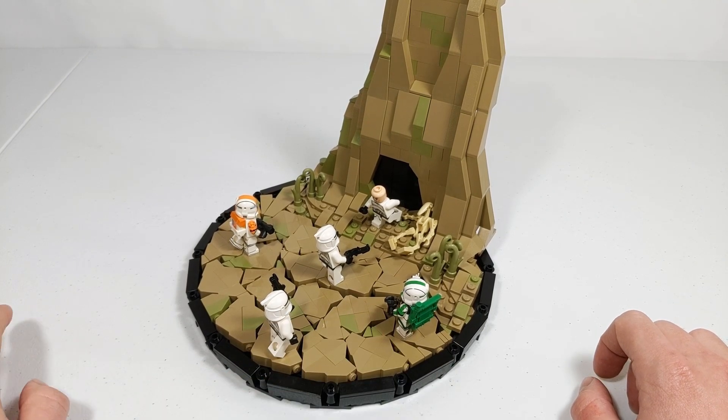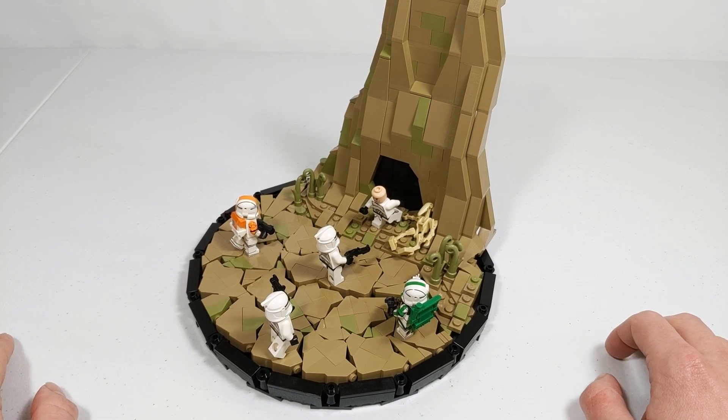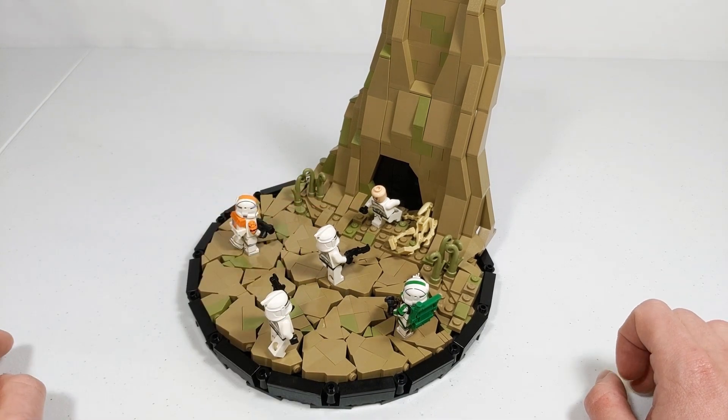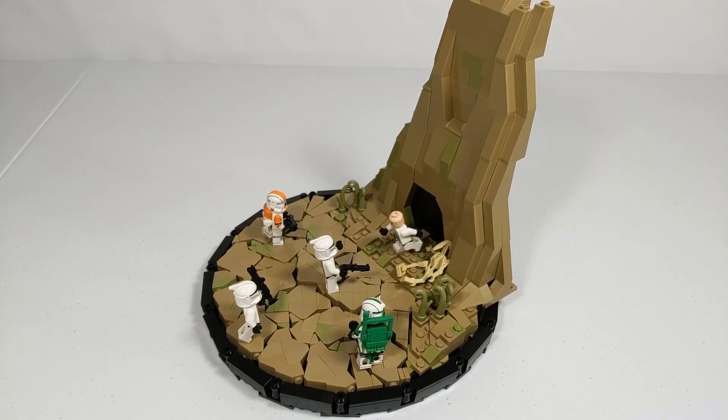Fixer is signaling to set up a perimeter to find any other survivors nearby and check for droid patrols lurking about, and then Boss will be coming in to figure out what's going on as well. All of this is taking place on the planet of Ryloth.